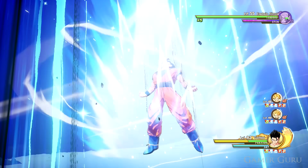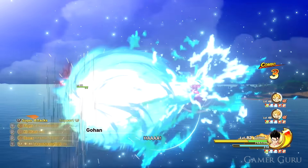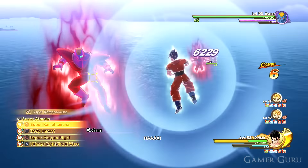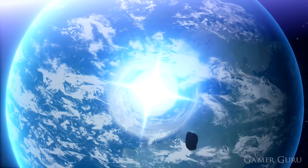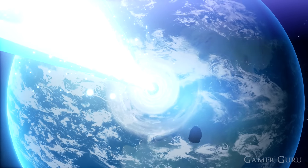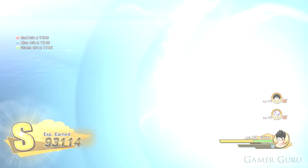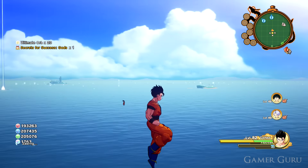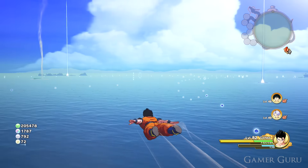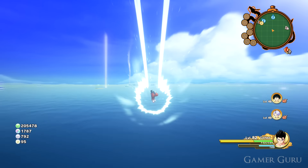Combining Super Saiyan with surge mode and then spamming something like Masenko or Kamehameha — because auto-chase is activated in surge mode, it'll keep spawning you right next to the enemy and spamming another one and another one until you run out of ki or surge mode ends. Even against bosses, you can clear some of them out extremely quickly with this method. It's a bit cheesy and doesn't work every single time — some bosses escape by hitting you at close range or blocking — but honestly it worked more often than I expected. It works especially well with Vegeta's Big Bang Attack.